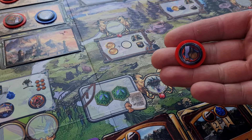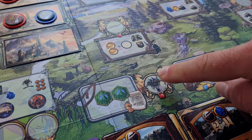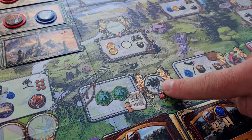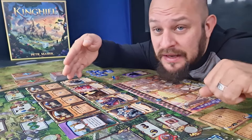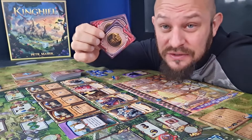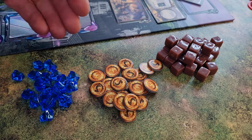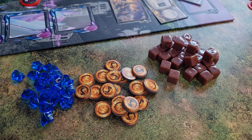Now it's the other player's turn and he would like to explore, but if you look at the symbol in the middle he can't because he needs a ranger to do this action. Most of the actions are empty meaning you can place a peasant there, but some of them have symbols in the middle meaning only specific workers can go there. If the player could explore he could pick up the top two unit cards from the unit deck, which give different benefits and also characters to use in fights.